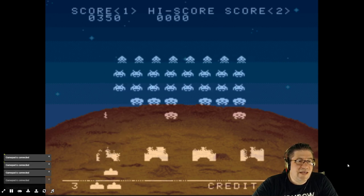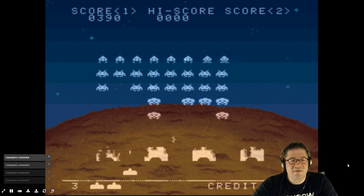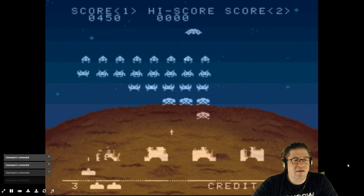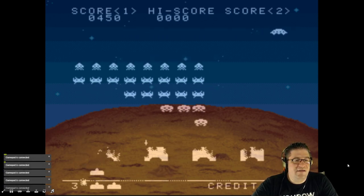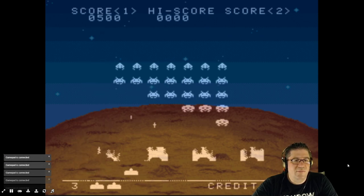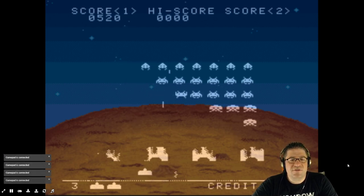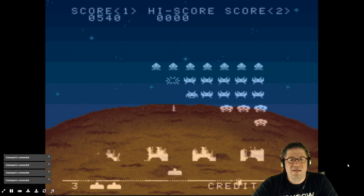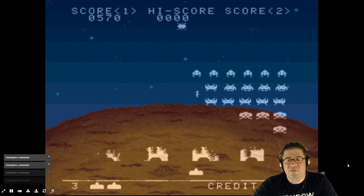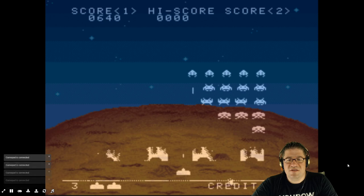This was actually a bug and not intended for the original release of the game, but they found it to be more challenging as fewer aliens were on the screen, so they left it in. The four structures at the bottom are my military bases. You can also hit that UFO at the top — I think it's worth 900 points. The point of old arcade games was to get the highest score and stay alive.